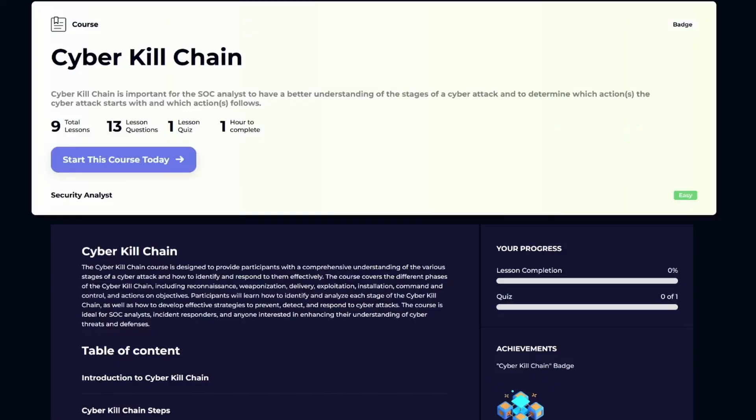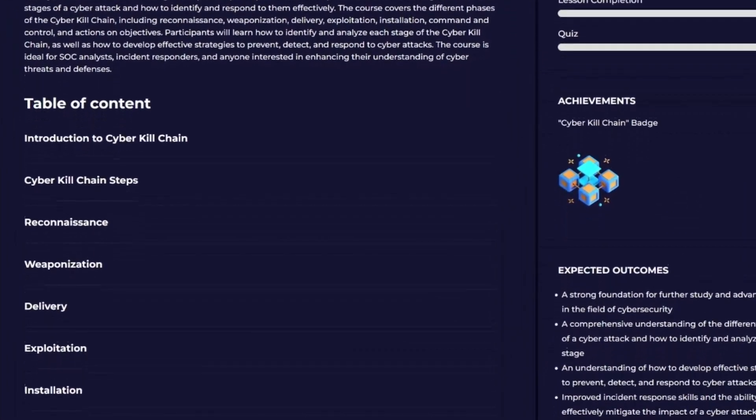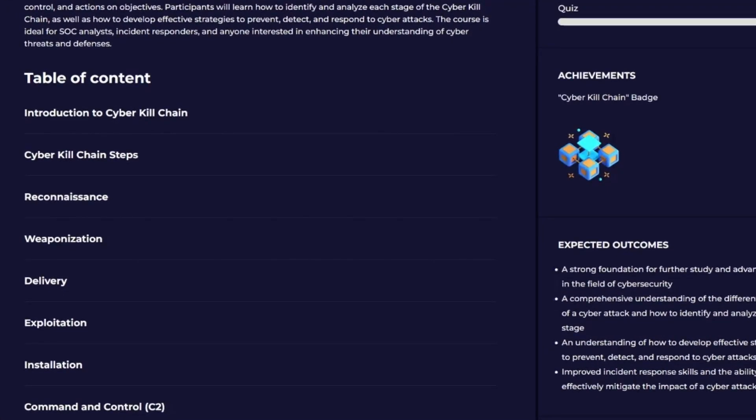Next, you'll cover the cyber kill chain, which takes you through the stages of a cyber attack from reconnaissance, weaponization, delivery, exploitation, and CC — or command and control. So even just from the first two courses, you can see how in-depth this learning pathway is going to get.